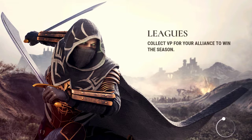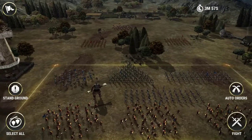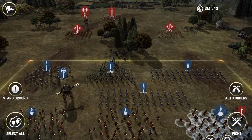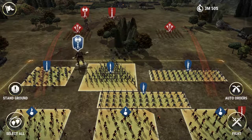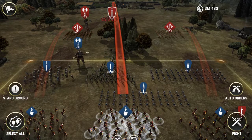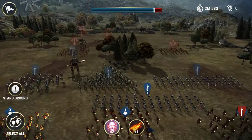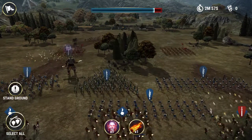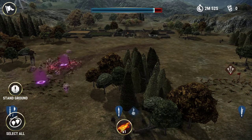I want to finish this attack in a few seconds because it's a lower base. I'm going to aim this titan here and move here. Let's attack — let's see how this spell is working. Wow, it's working good, it's like a tornado!